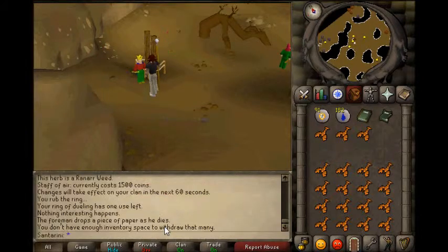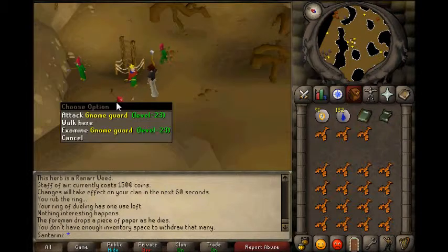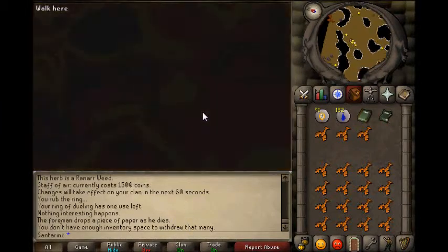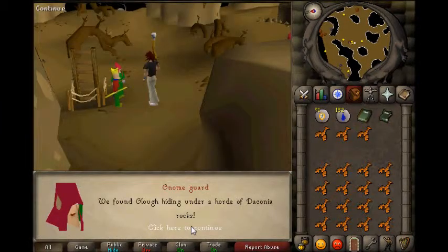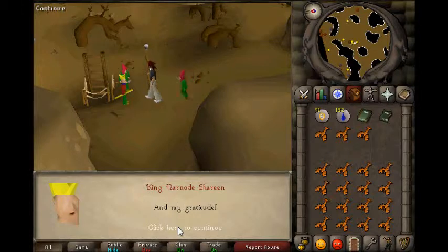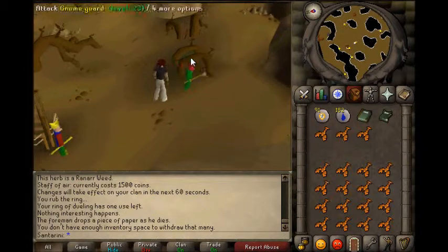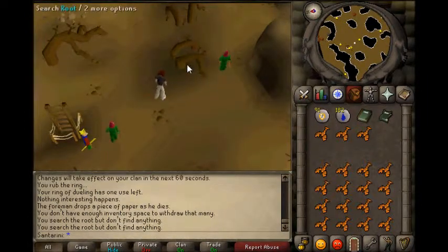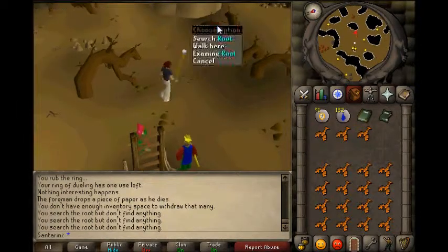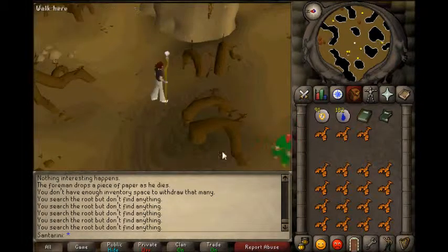We have done that section and found Glock - he's apologising now, although I don't think we should accept it. So now we need to search until we find a few rocks. Basically just search until you find them and I will be back when I have found them.